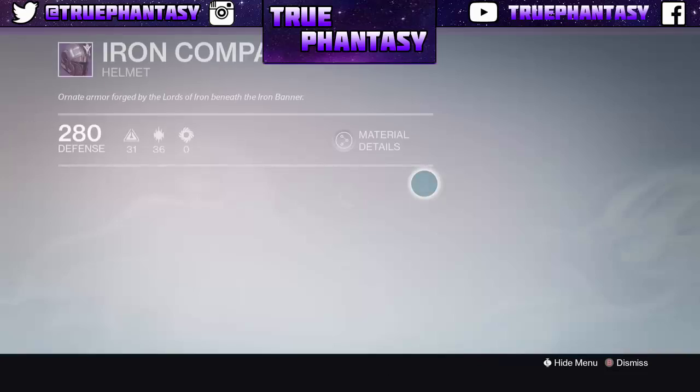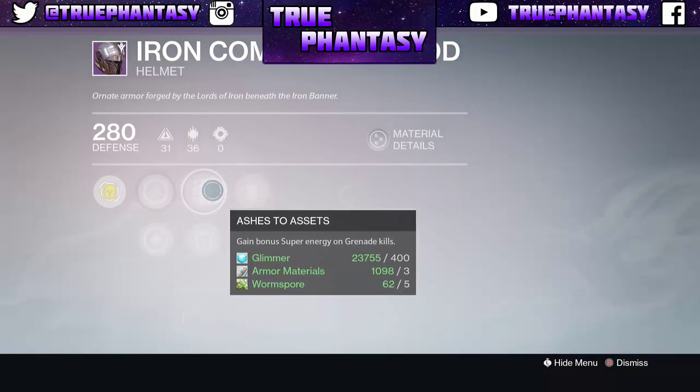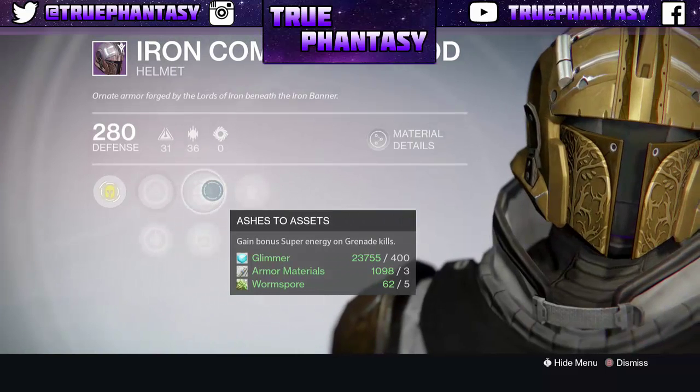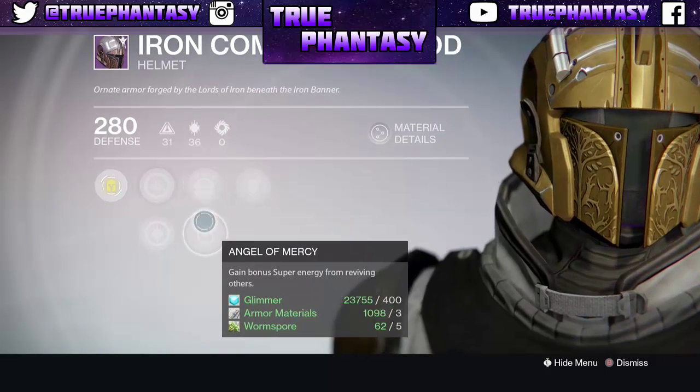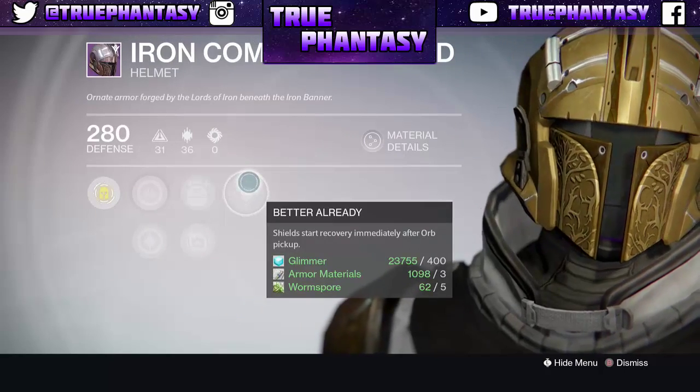And for the helmet here, we have intellect and discipline, ashes to assets — which is gain bonus super energy on grenade kills — and angel of mercy, which is insane for trials. And better already, which is pretty awesome too.